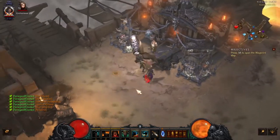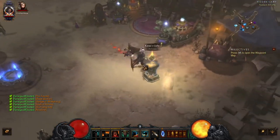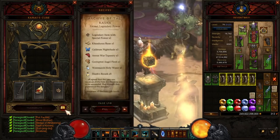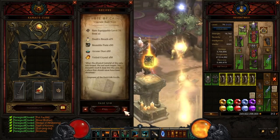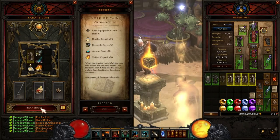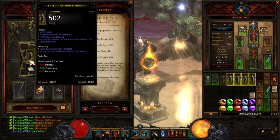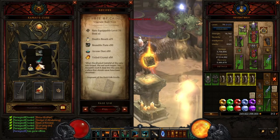It's just a lot easier to craft the item, bring it over here to your Cube, look up your recipe — upgrade rare items via Hope of Cain — put your item in there, put your material in there, and craft it.